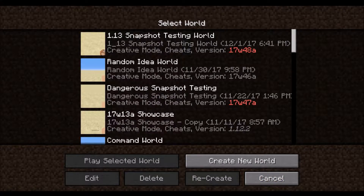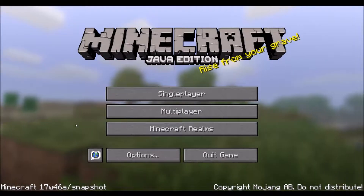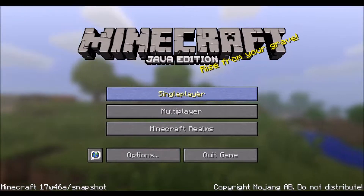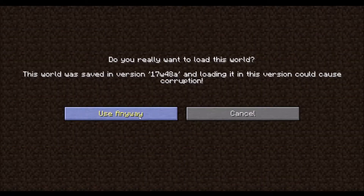Welcome back, Munster Man Toad here. Today I wanted to ask one simple question — it's the question in the title of this video: what happens if you open a world that was created in 17w48a in 17w46a? Because in the latest snapshots all the block IDs were changed, and I want to know what happens if I try to backport. Let's find out.